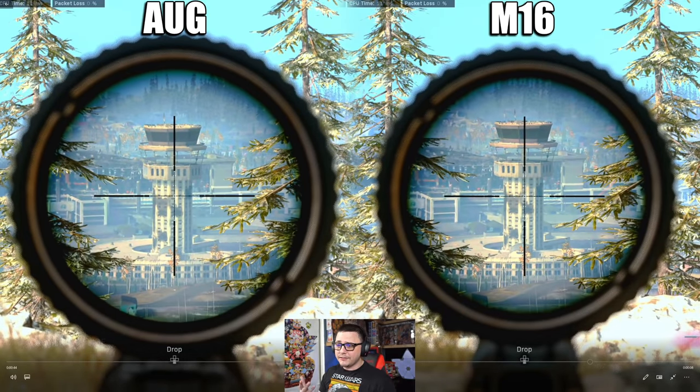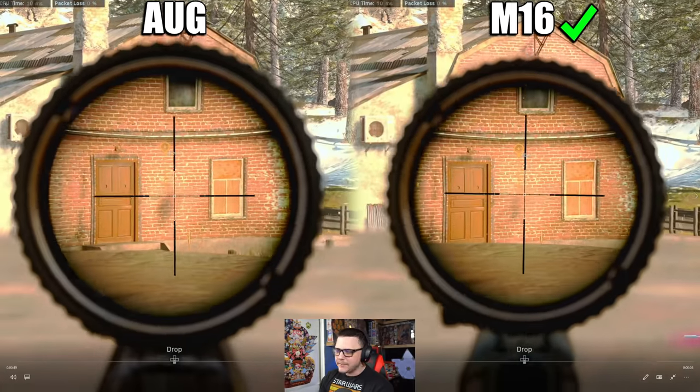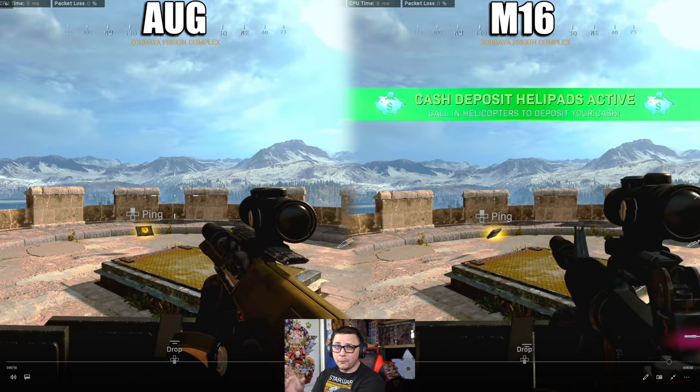Bullet velocity is gonna be difficult to see, but you start to notice the real difference around 50-70 meters. The bullet velocity for the M16 is about 70% more than the AUG. With attachments, the AUG comes in around 700-750 meters per second. Ideally for long-range weapons you want to get close to 900 m/s. The M16 is closer to 1200-1250 m/s, so it's gonna feel very much like hitscan up to a certain distance. The bullets get there significantly faster with the M16, and that is a huge advantage for actually hitting targets at distance.